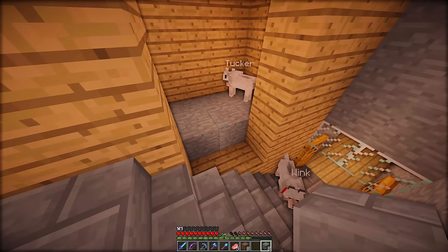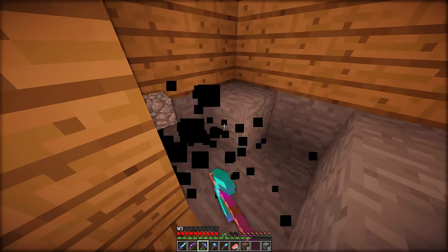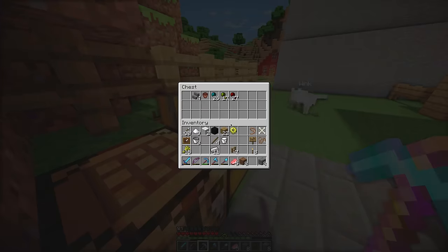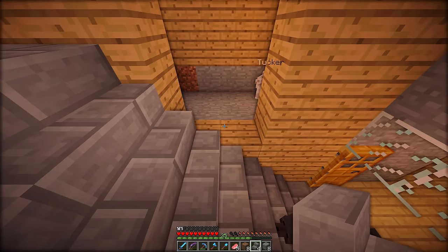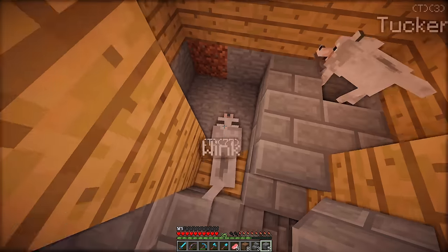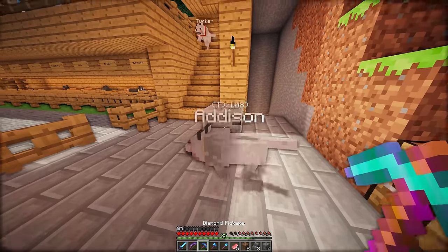I've got some supplies here. Should this be the floor or should it be one farther down? I can't remember. I guess let me do the stairs first because the stairs will determine where I place this. Wink, can you move? Wink! Out of the way! Come over here! Guys, come on, sit down. Basil — darn it! Let me grab this. Tucker, sit. And Addison. Okay, you guys are good. Wink, you're the one that needs to move.